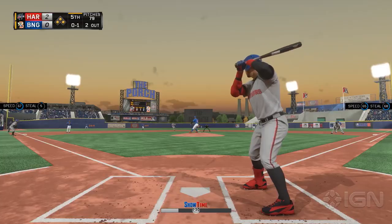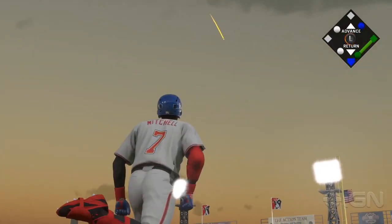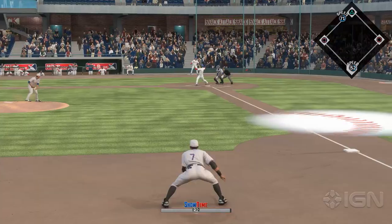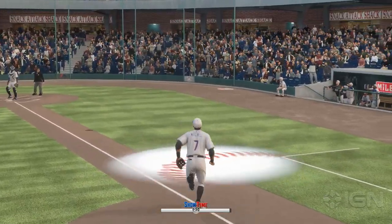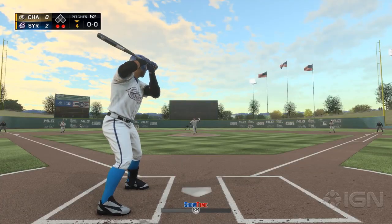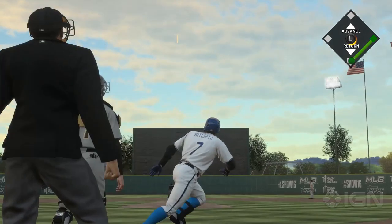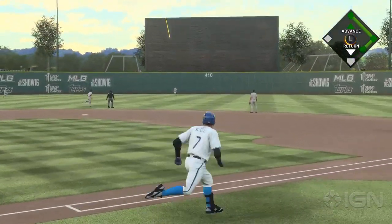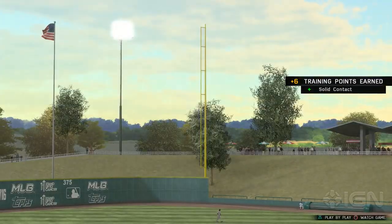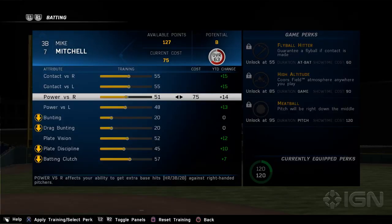Having a fly ball hitter perk, which forces fly balls if contact is made, really came in handy when I needed a sacrifice fly to win the game. Passive perks, on the other hand, come into play automatically depending on the situation. For example, if you find yourself in a situation where your player gets to bat with the bases loaded, you can fast forward to a 3-0 count, forcing the pitcher to throw strikes. There is a cost to using perks, however, and that makes using them a difficult decision.